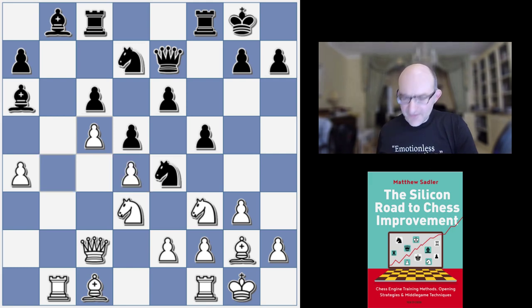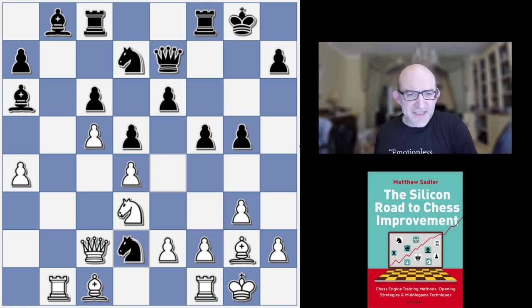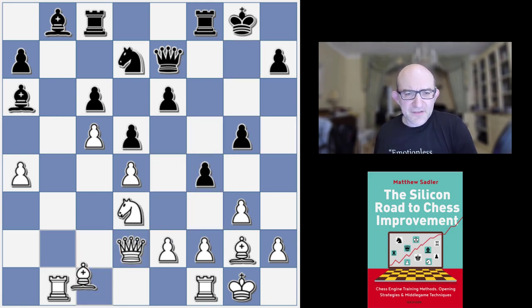After bxc5, Ruby went for it with g5. Knight d2, Knight takes d2, Queen takes d2, and then f4 — a very typical move. You get ahead of e3 basically, so if now e3 then f3. Notice that you've already got quite a bit of pressure on the king side here, because White can't go f3 because f takes g3 would just win a pawn. So already pretty dangerous, and that explains what White's next moves are.